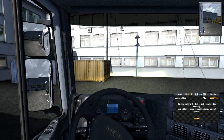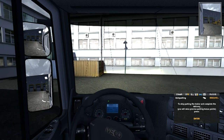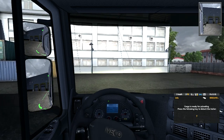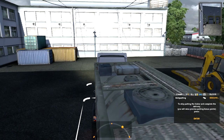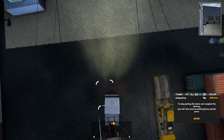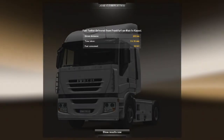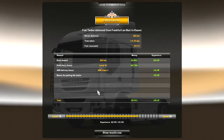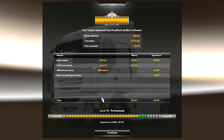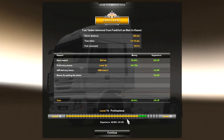As you can see there is a margin of error, but I've reversed too far. Park it like this, press T, and this will show you how you did. Base reward, proficiency bonus, ADR, delivery bonus - those are the perks you can pick with your level ups - and a bonus for parking the trailer: 150 XP.